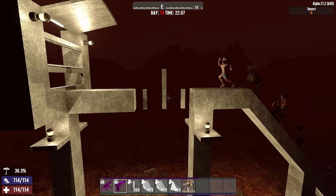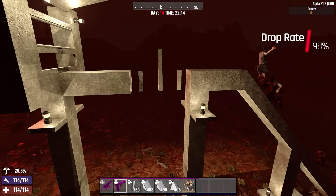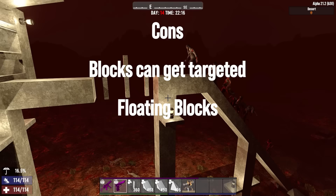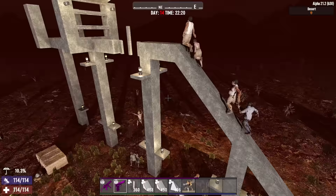Looking at the pros and cons for the vertical poles: the biggest advantage is that it's extremely easy to build — just needs four blocks and you can add more for security. The drop rate is about 98%; every now and then one zombie will make it but it's pretty rare. The drawbacks are that zombies will hit the blocks a little more as they fall, and the floating blocks may bother those who prefer realistic physics.